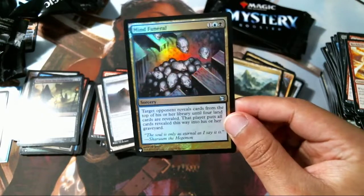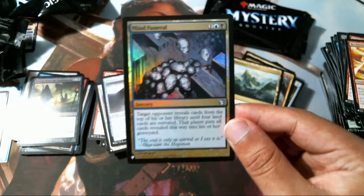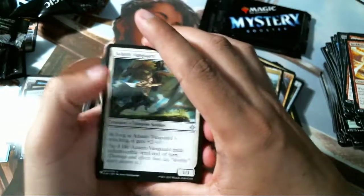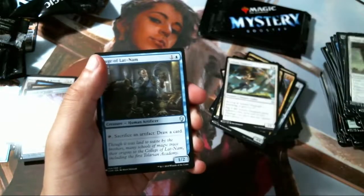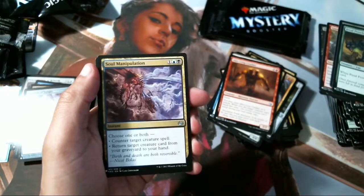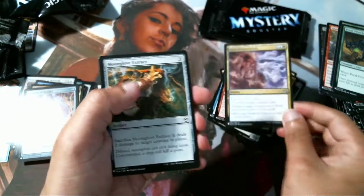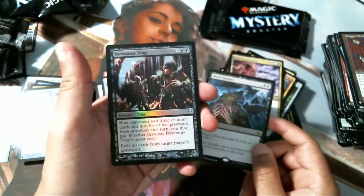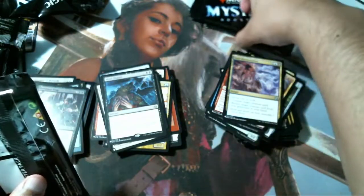And a foil Mind Funeral — very nice. I remember when I built a Tiny Leaders deck and had to buy one of these, it was a little pricey — like seven to ten dollars — so maybe it's still somewhere up there, that would be neat. Odonto Vanguard, Sage of Lat-Nam, Crop Crasher, two-mana 2/3 Elvish Warrior, Herald Prowler, Soul Manipulation — pretty sure that's a good card. Moon Glove Extract, Dragon Mask, Mind Shatter — target player discards X cards at random. And then a Ravenous Trap foil.